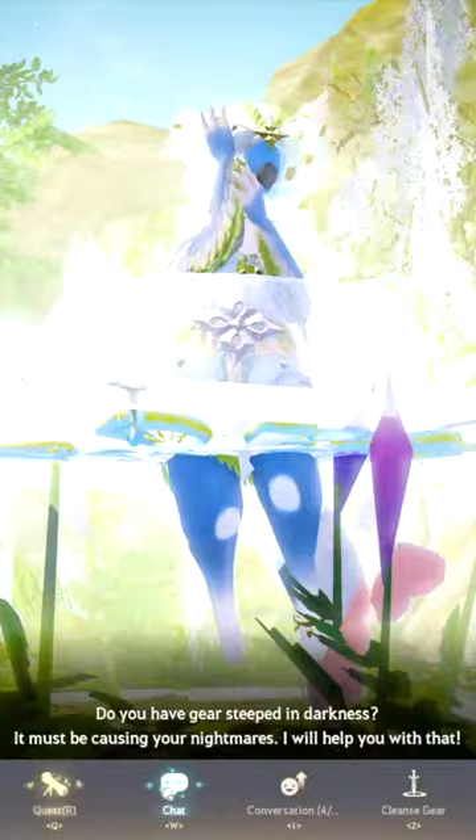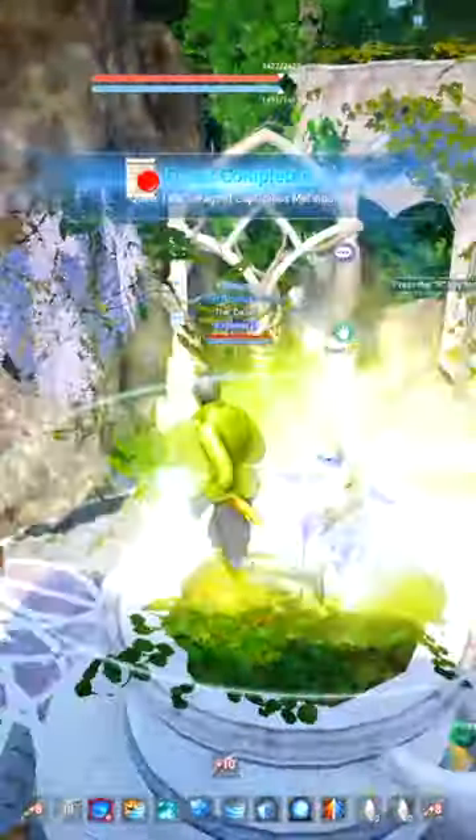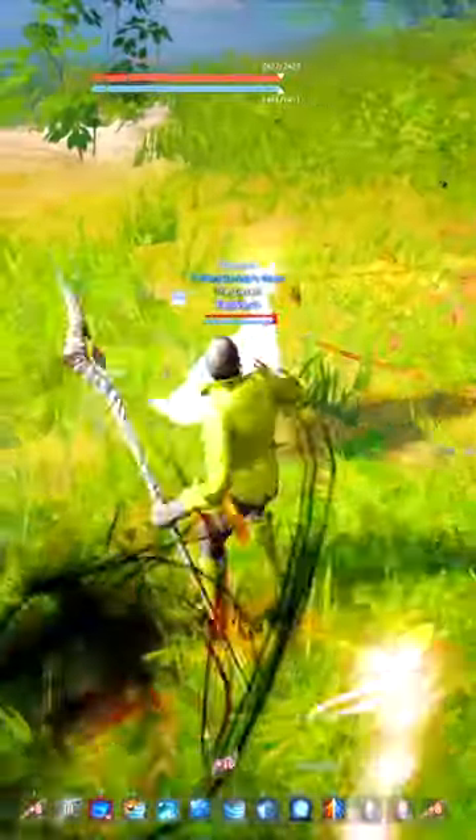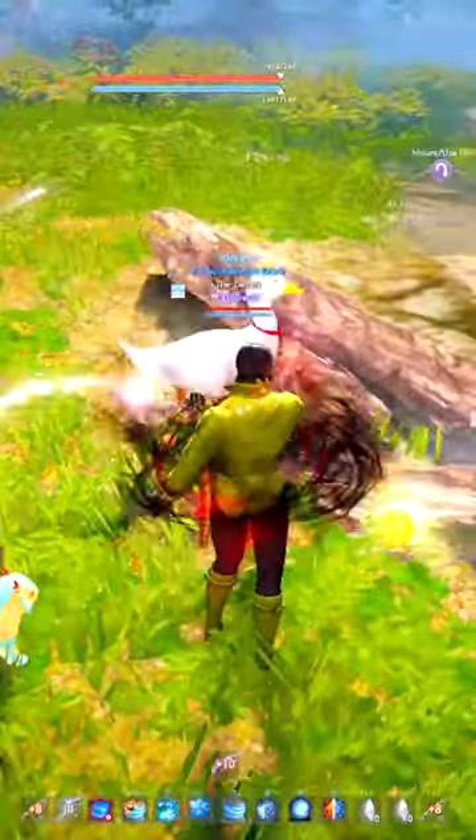You'll need 4,000 of these, so it'll take about 14 days or 2 weeks to get the amount that you need. For the other materials, you can either gather and process them yourself, or you can just get them off the central market if you're lucky.